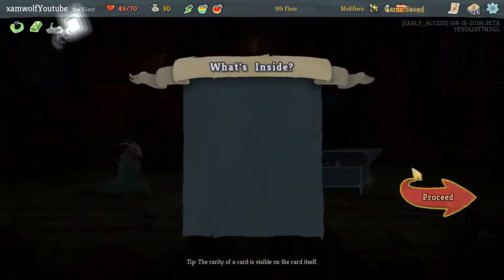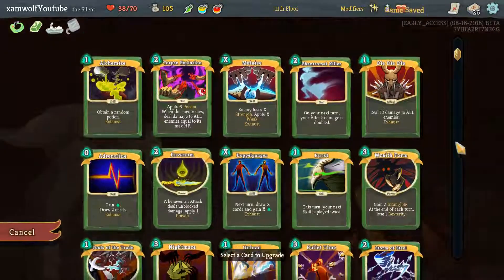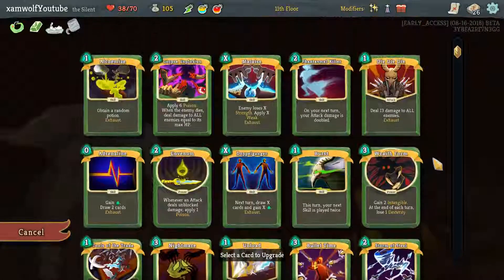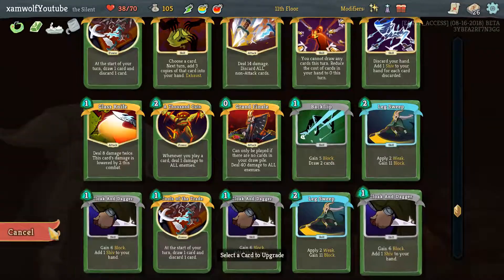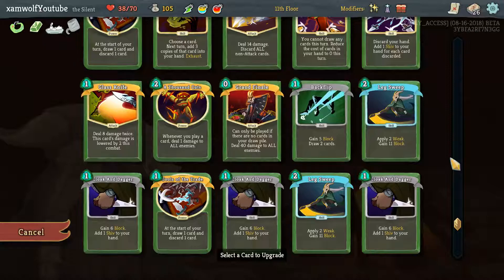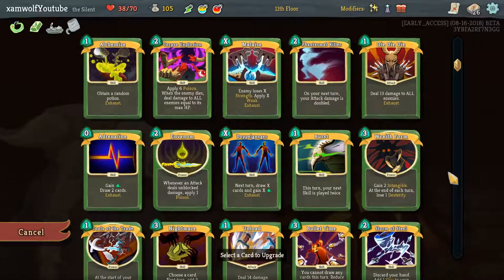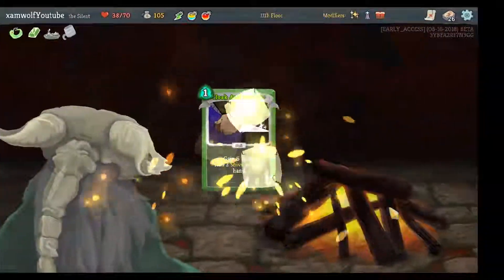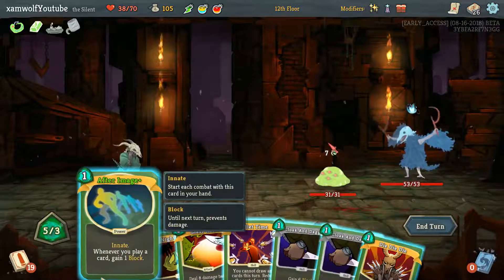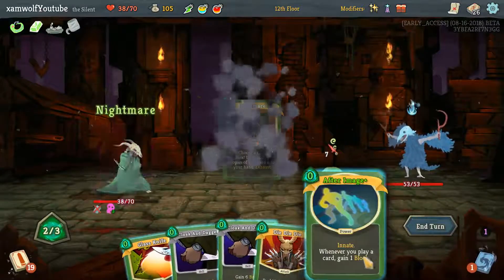Three might be a bit overkill, but oh — Tough Bandage. Give me gold. Do I start upgrading the Cloak and Daggers? When upgraded, quite a bit of block with our Afterimage. The Tools of the Trade are starting to be better with the Tough Bandages. I'm starting to upgrade these. We still get enough block here, it's fine.